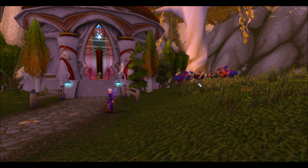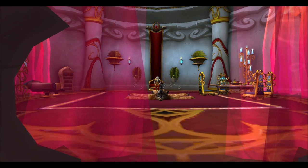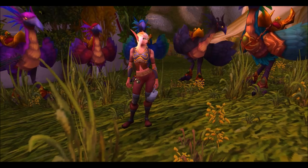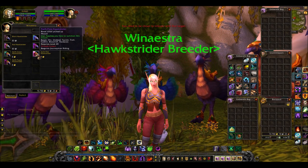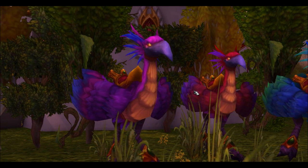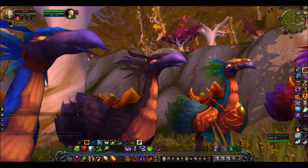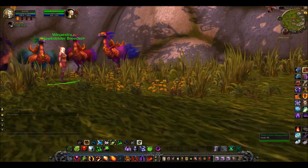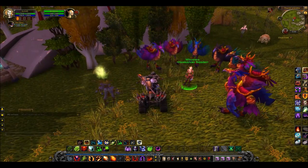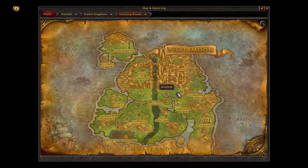Here we are just east of the entrance of Silvermoon City at what I believe is called Thurin's Library. We've got ourselves the trainer for Apprentice Riding, and over here we have the seller of the mounts — these are Hawk Striders. You can get them if you are a Blood Elf or exalted with Silvermoon City, for about one gold. They are just gorgeous — of course the Blood Elves would have the most beautiful mount. They've got purple, red, blue, and a black — very chocobo style, which I love. On the map we are just east of the entrance of Silvermoon City, down the path to Thurin's Library.